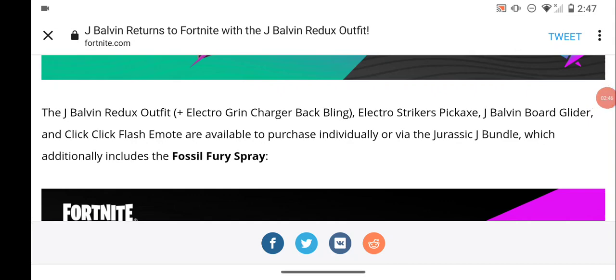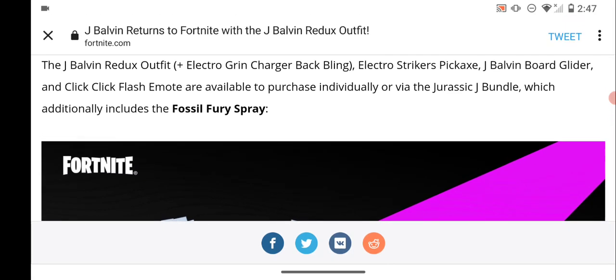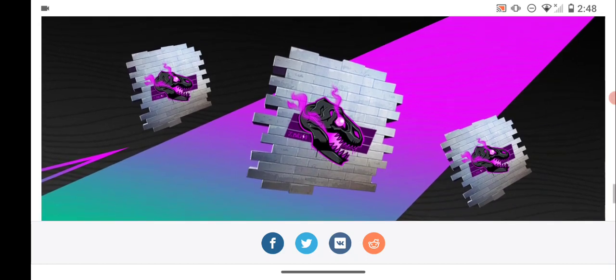The J Balvin Redux outfit plus the Electro Grin Charger Backwing, Electro Striker, and J Balvin's Glider make up the bundle. If you get the bundle, you also get a spray. I can see why there's a cup for this — because the skin releases tonight. It's a pretty clean spray.